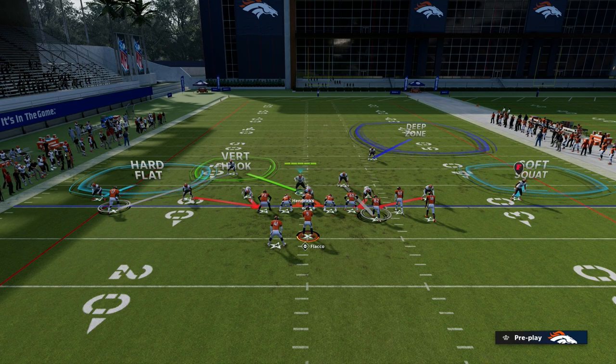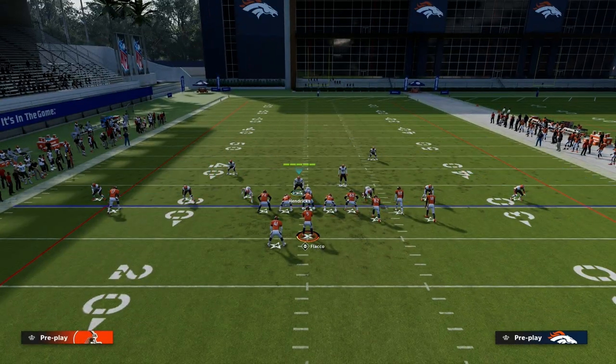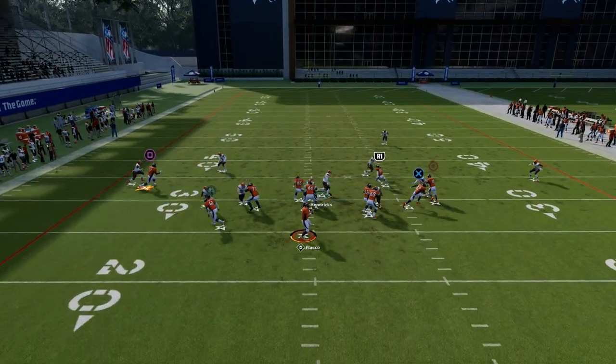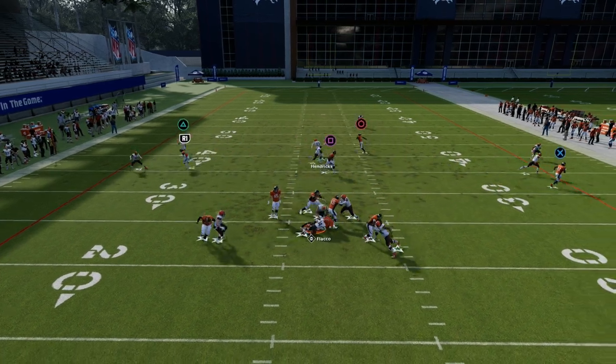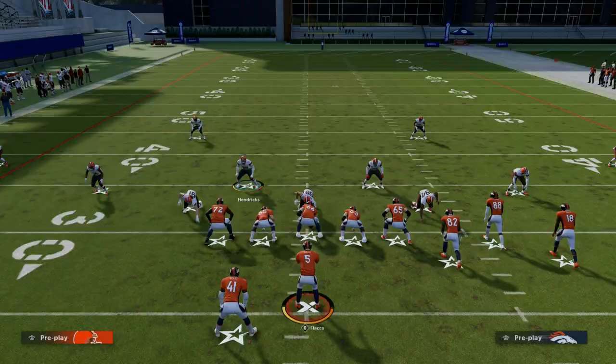We're going to leave that soft squat and take that vertical hook and man him up on the tight end. We know that he's going to take away verticals, which is a very popular play against this defense. And then really you're just lurking over the middle right here, lurking right in the mid-read kind of perspective of the coverage.